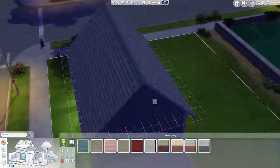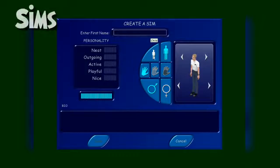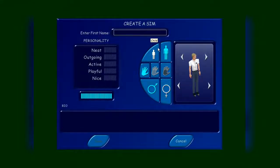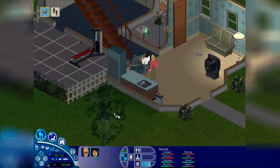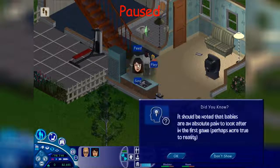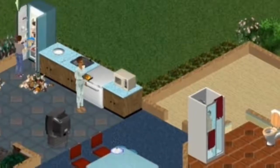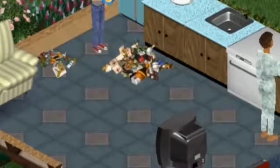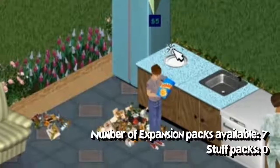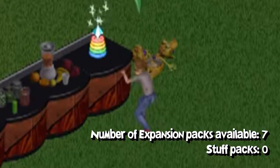Let's move into the game mechanics and start with the basics — life stages. Sims 1 has three stages: baby, child and adult. Although babies are merely objects in this instance, which quickly turn into children after three days. Once they're in that child state, they remain there indefinitely — no growing up, no dying, nothing. The exception is if you have the Making Magic expansion, where they can age to adults with a charm, but the end result is a completely random adult who may vary considerably from their childhood appearance.